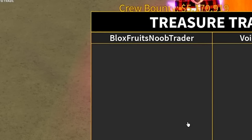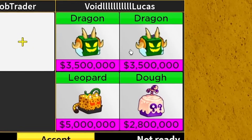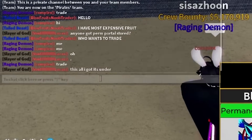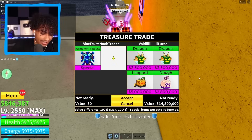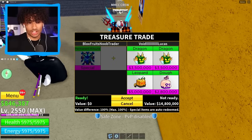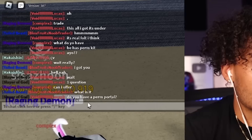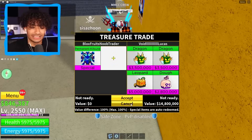This is the guy with 7 million bounty — boom, permanent kitsune. I know he's got good fruits — 7 million bounty is a lot, he grinds this game. He offered two dragons, a leopard, and a dough fruit. The dough fruit kind of ruined it. He said this is all he's got. Should I accept? You know what, I'm gonna do it — I want those dragons. Dragon rework might come out, so I'm making an investment. He asked if I have a perm portal — he doesn't want perm kitsune, he wants perm portal. I'm just gonna cancel and see what he says.